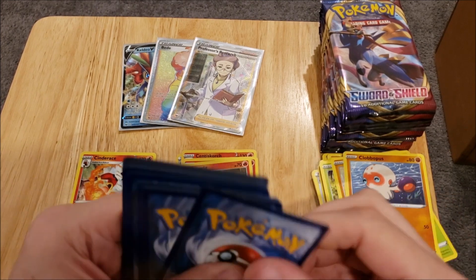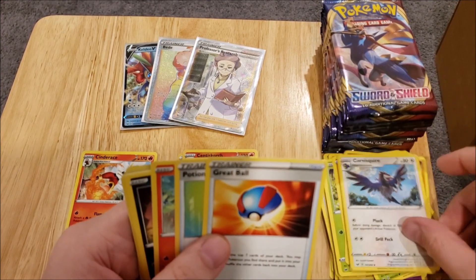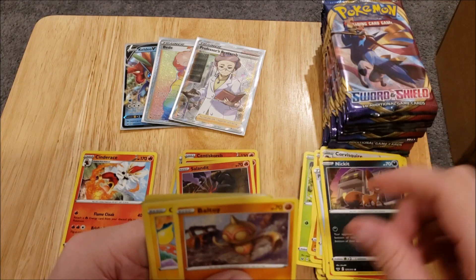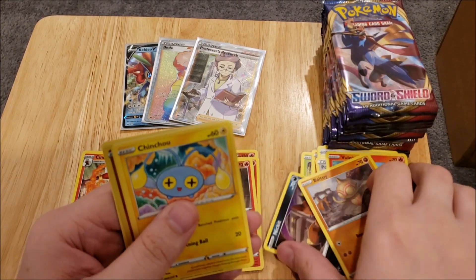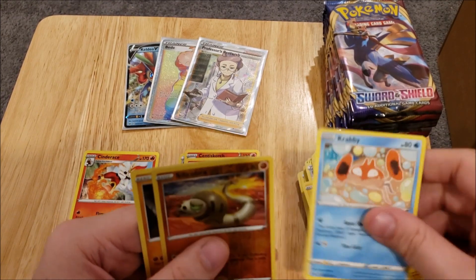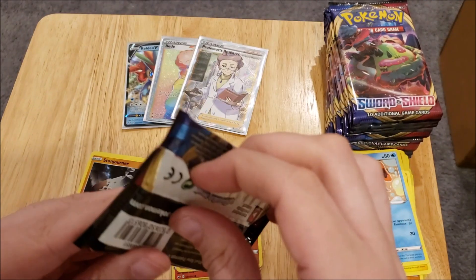Let's go to the next pack. We have a Psychic Energy, a Great Ball, a Potion, Vulpix, Nidic, a Baltoy, a Chinchou, a Krabby, a Silicobra Rare, and a Stonjourner Rare Non-Foil.